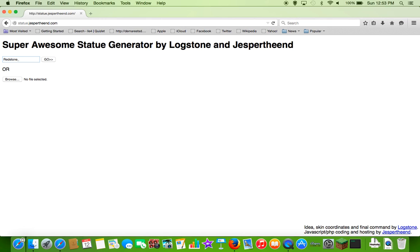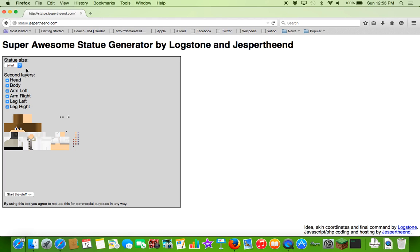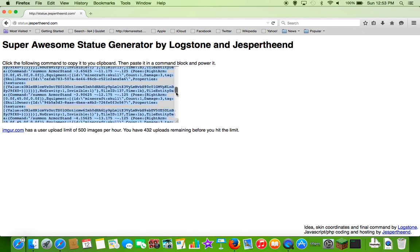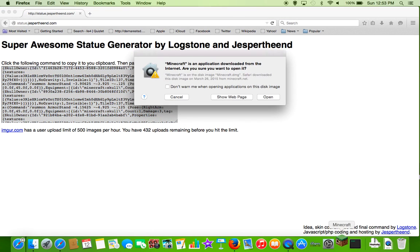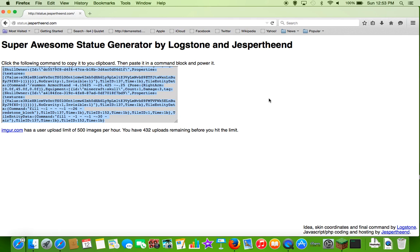While he's doing that, I'm going to get mine too. This is my skin. You can make it small or big — we're gonna make it small. You start by using this tool, agree to the terms, start the process, upload, and you're going to get this big command. What you're gonna do is copy it, then go to Minecraft.